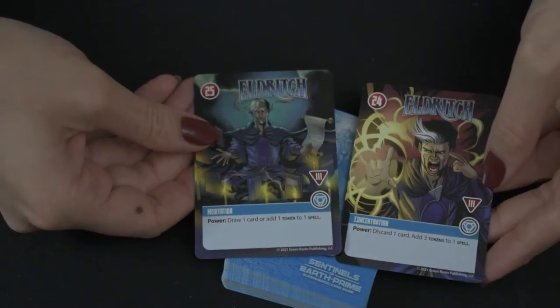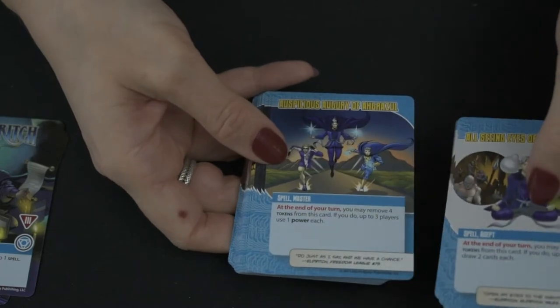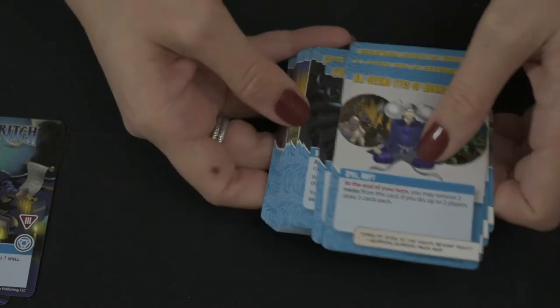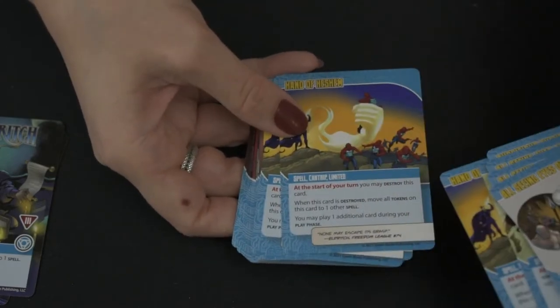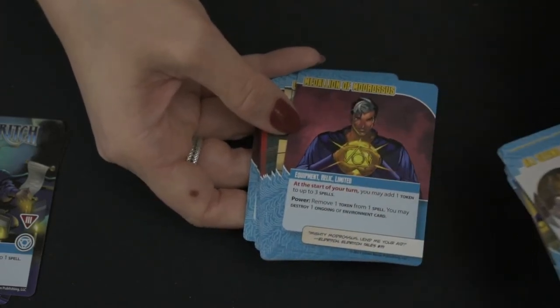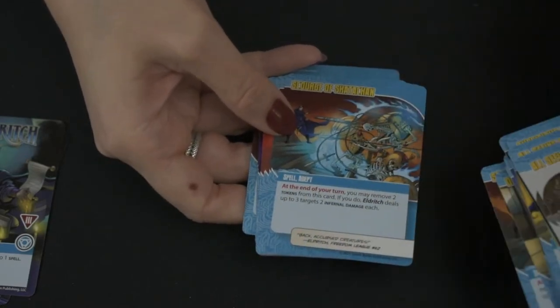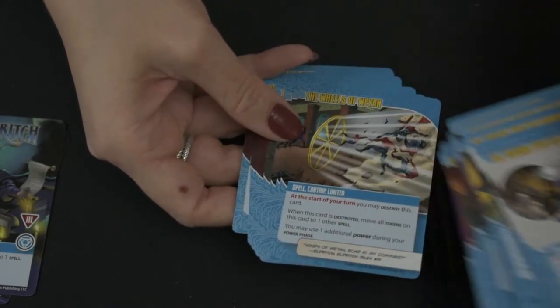Lantern Jack and Eldritch are both level-three heroes. Eldritch has spells and tokens so you have to keep track — certain spells will have tokens added to them and when you remove them they do things. He holds tokens, destroys environment cards, prevents damage, and has quite a few different spells and relics that will deal damage and add and remove tokens.